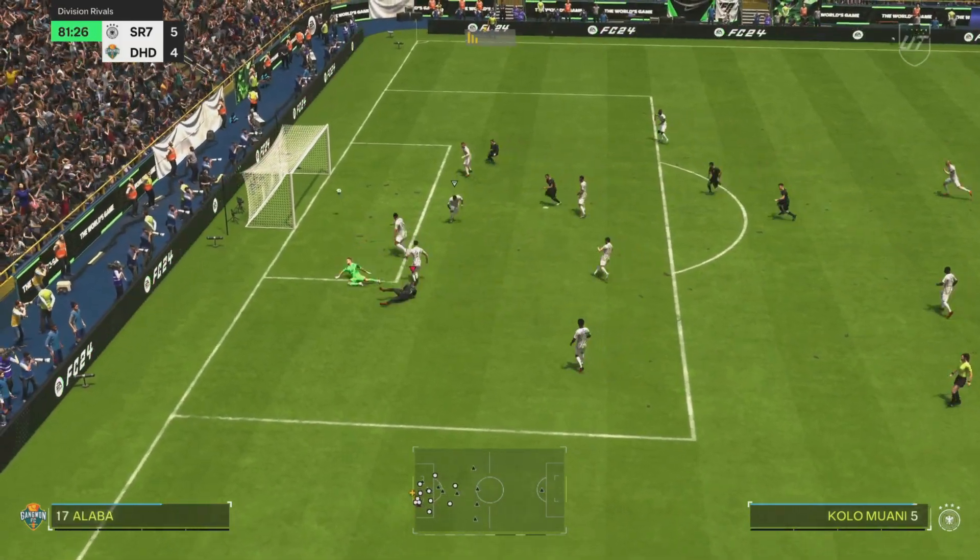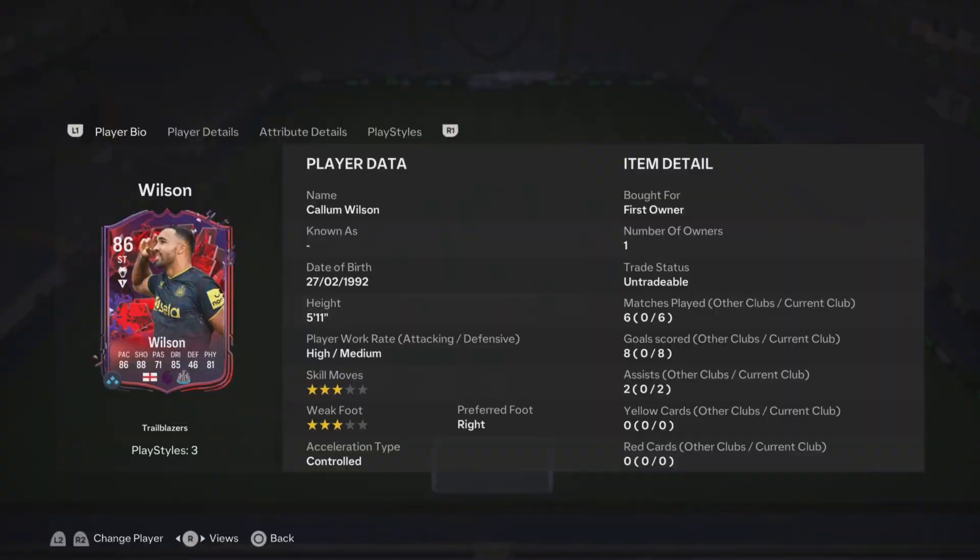Good pass from Callum Wilson through to Colomwani, who finishes on the volley — and that pretty much brings an end to the gameplay. We end this review with six games, eight goals and two assists — ten goal contributions in six games from this card. A very good return and that should tell you what you need to know.